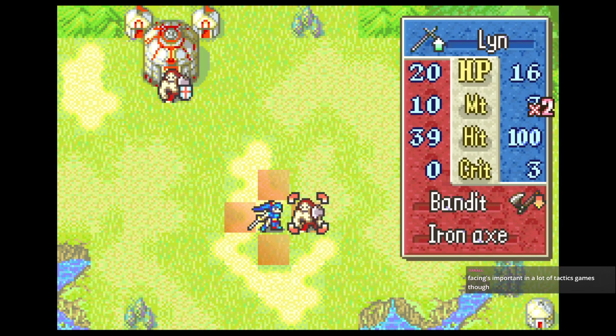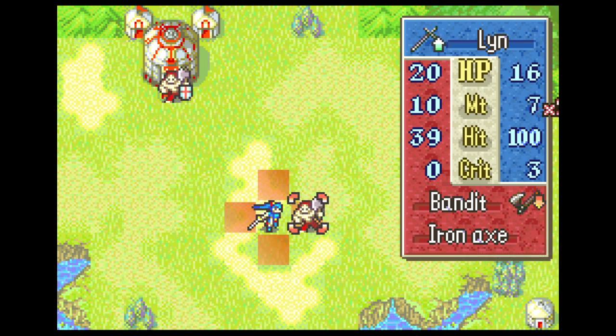Here's our combat info window. In blue is my HP, my might — that's my attack power — my hit rate, and my critical rate. In red, of course, is for the enemies. Something I do have to talk about is that hit rate.